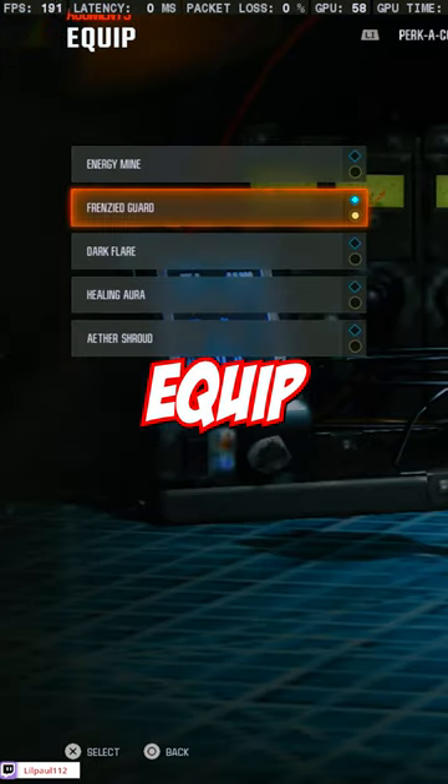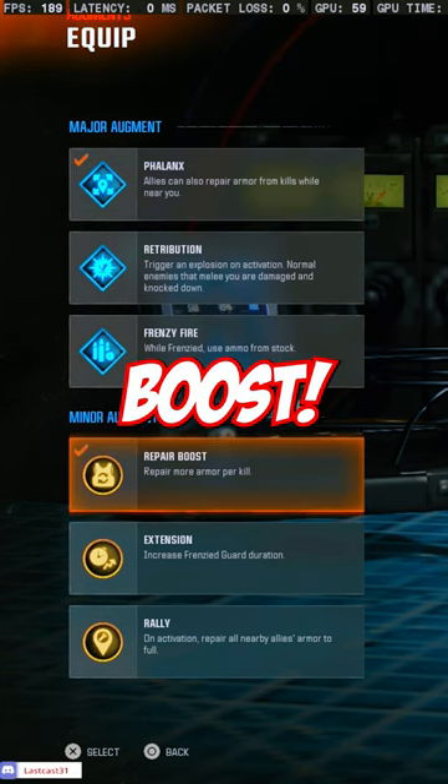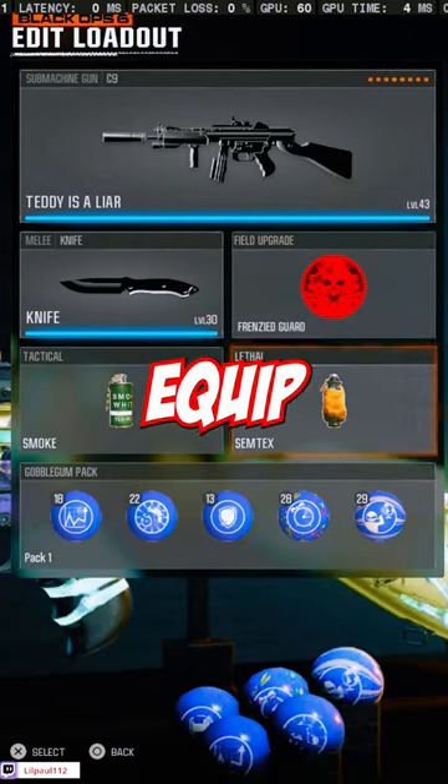First, go to Edit Augments and equip Field Upgrade Frenzy Guard. Equip Major Phalanx and Minor Repair Boost. Next, go to Edit Loadout and equip Frenzy Guard.